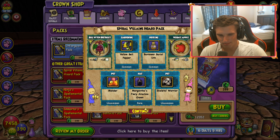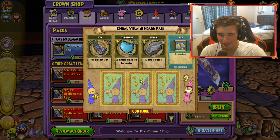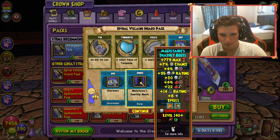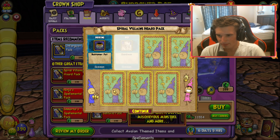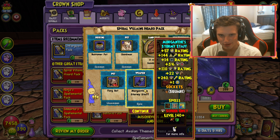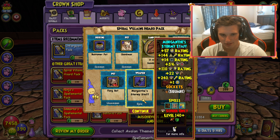Here are Malister's boots. Oh my god, I wanna dress up as Malister so bad. There you go, those are the stats for those. Keep in mind this is only for level 140 and up. I mean, it's decent, you know, it's alright. I really want the Malister staff though — I've wanted that wand for so long. I absolutely love the look of it.